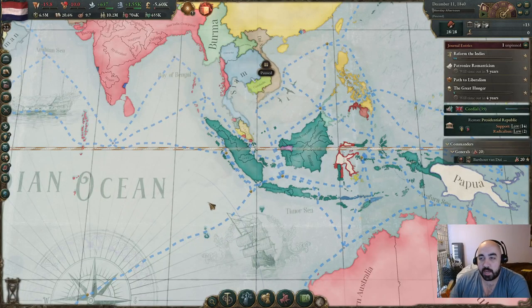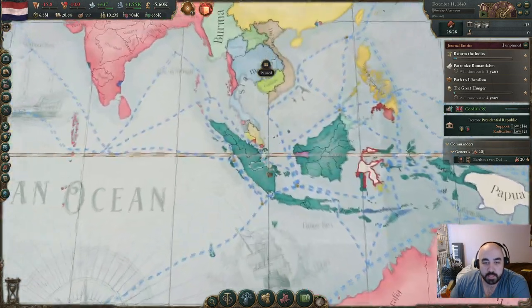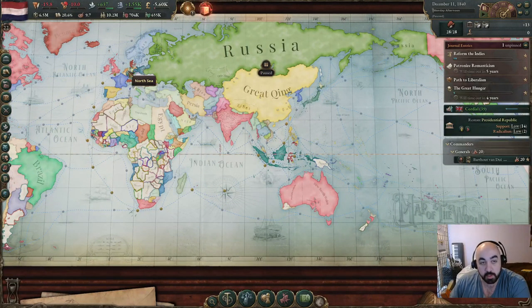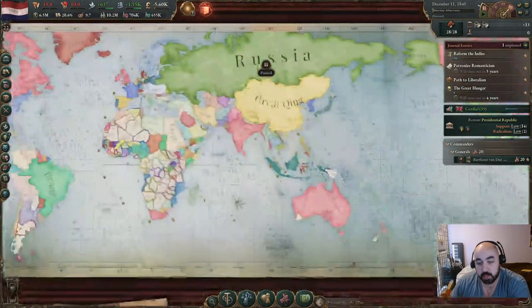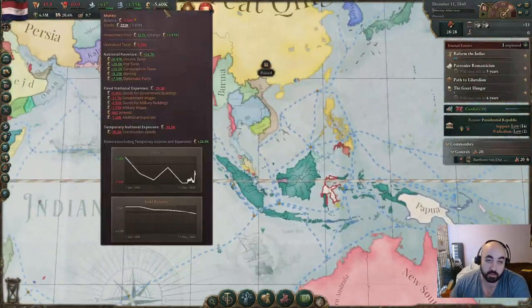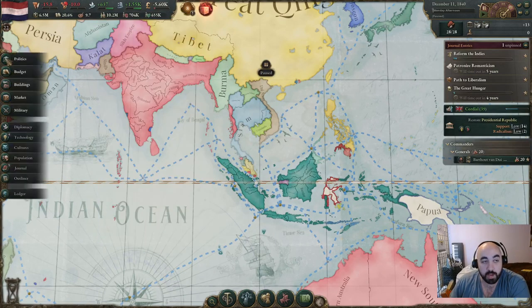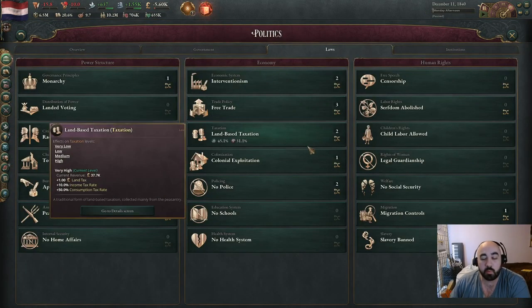Hello and welcome back. Today we are playing as the Dutch East Indies in Victoria 3. Last episode we did our starting steps - we broke free from the Netherlands so we wouldn't have to pay the dominion dues to them. We also passed basically all the economic laws we want, utilizing the Corn Laws, which is an over-tuned event chain.